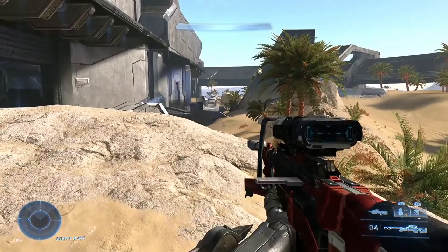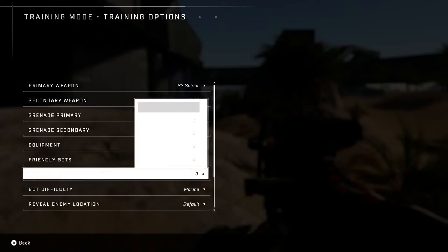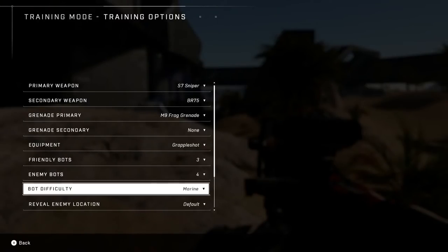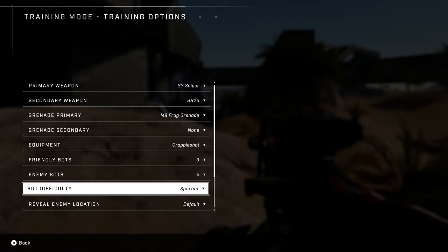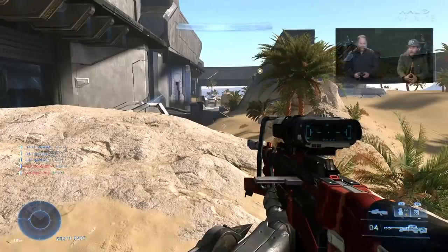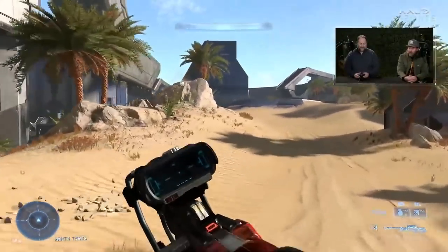So I'm going to turn the bots back on so I can train for a little bit. I'm going to turn the friendly bots on, enemy bots. Marine difficulty — you can do a little better than that, right? I think we can. Let's bump it up to Spartan and see what we can do. As Sarah pointed out, the bots are a little more lethal now. They've been training hard since July as well. So the bots are back.